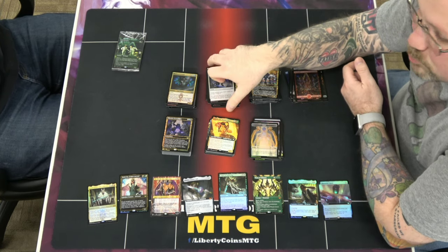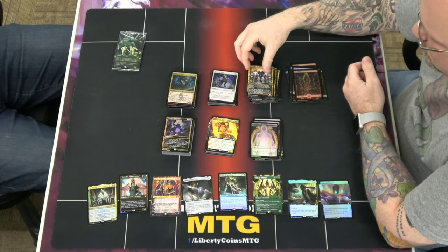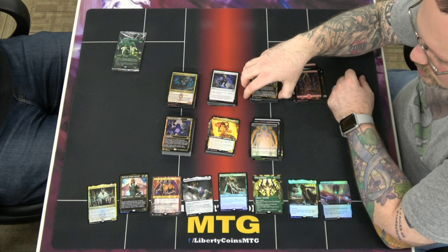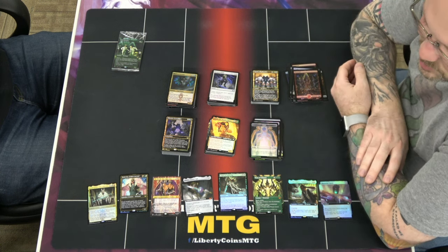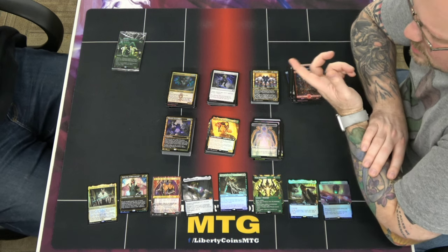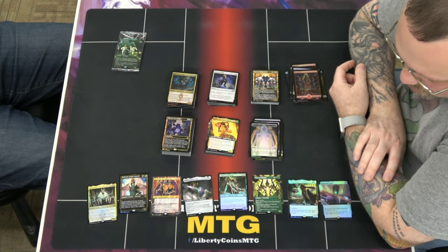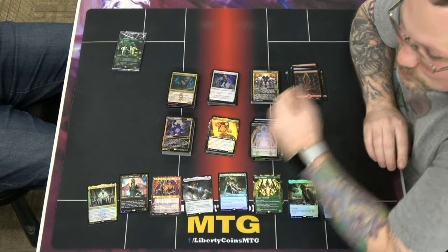The gilded foil border is only for the house cards — that's pretty cool. And I got a second Ob Nixilis and a second Titan of Industry. The Ob Nixilis is like 50 bucks — well it was 35 this time, it dropped a lot — but I need at least two no matter what. That's it for this one, thanks for watching!